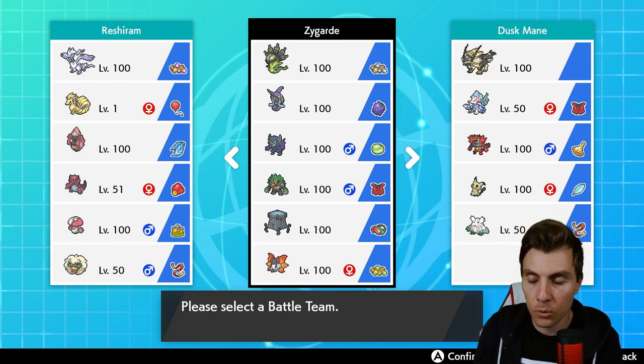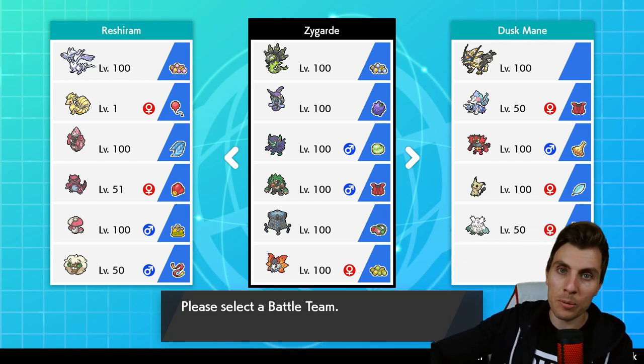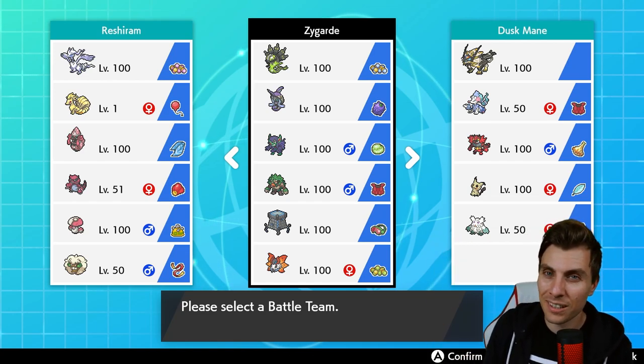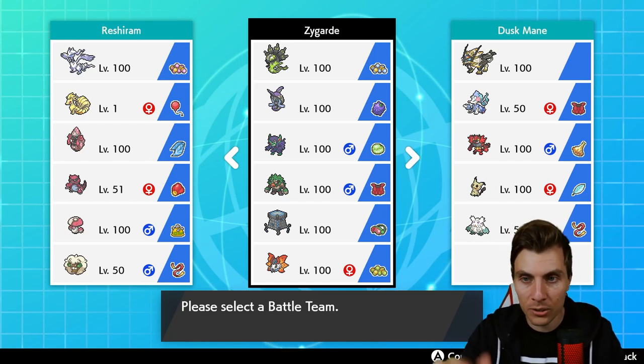That is the team — it will be down in the description as always, along with the Poképaste. If you stick around till the end of the episode we'll put a rental code up for the team. Hopefully you enjoy today's team. Let me know down in the comments what your thoughts are on Zygarde — is it good, is it bad, do you like it? I want to hear!